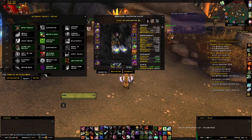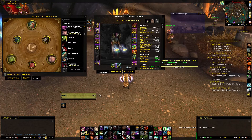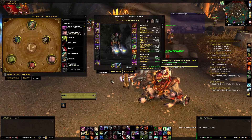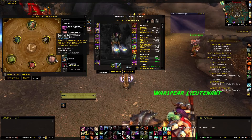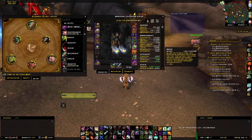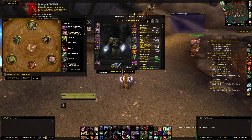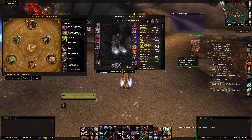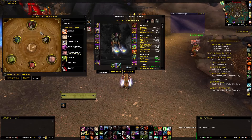For glyphs, you want Glyph of Energy — your energy is increased by 20, giving you 140 energy with daggers in Assassination spec. You're going to want Glyph of Disappearance, which reduces the cooldown on Vanish by one minute, though it doesn't automatically activate Stealth. And you're going to want Glyph of Recuperate if your healers cannot heal you, or Glyph of Vendetta if they can. I personally use both of those in all the fights I go into.